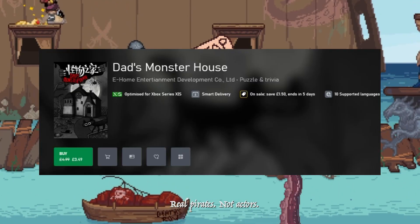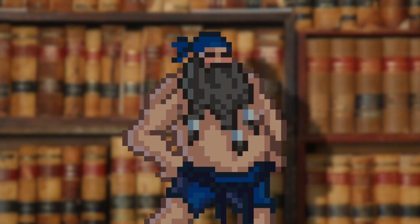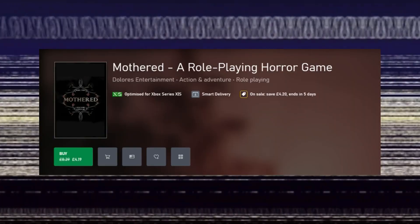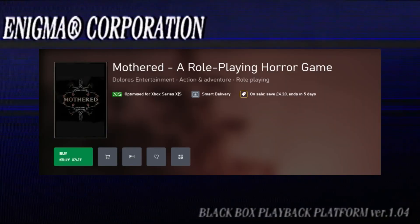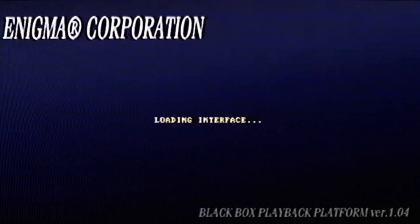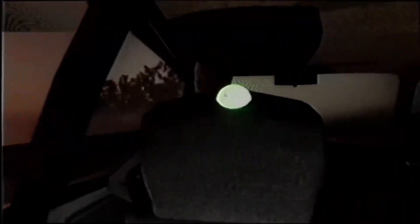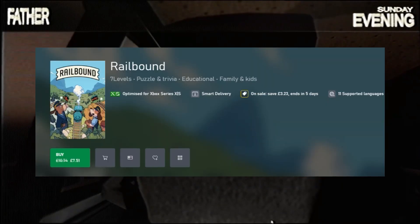Dad's Monster House next — finally back to some normality — rated 3.25, 30% off at £3.49, and this is an adventure point-and-click. Mothered, a role-playing horror game next, 50% off at £4.19, and this is a first-person horror adventure. A Castle Full of Cats next, 20% off at £2.63 — this one only launched on August the 16th, so if you're looking to pick it up, this is a perfect opportunity. It's a puzzle hidden-object game. Railbound, £7.51, 30% off, rated 3.25, and this is a puzzle game.